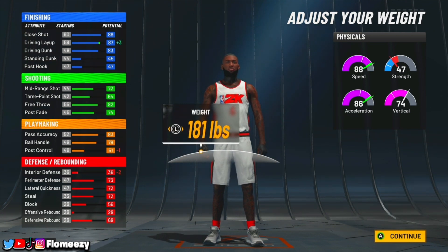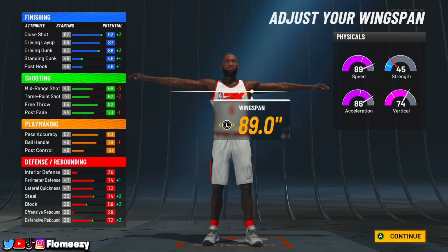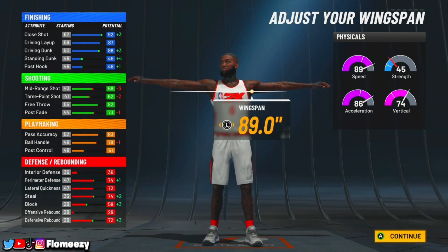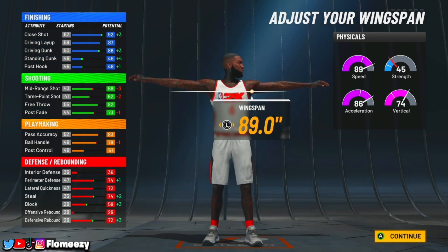For weight, go all the way down — going up one pound will cost you one speed, so you want to be as fast as possible. Miami Heat LeBron was something else physically. Set weight to 180. For wingspan, I highly recommend max wingspan. With it you get an 86 driving dunk, still have a 78 ball handle — which becomes 80 at 97 overall — getting you every dribble move in the game. Your defense goes up tremendously with max wingspan, and you still have a 62 three-point shot, which at 99 overall becomes 66. With 12 shooting badges, if you can shoot consistently, you won't miss.